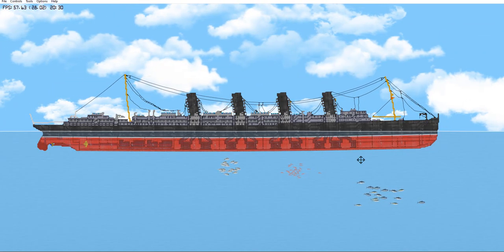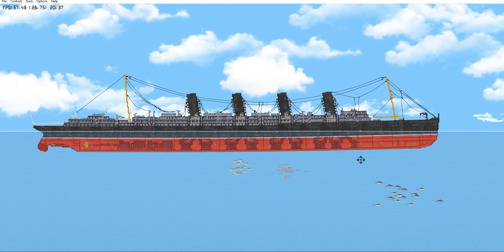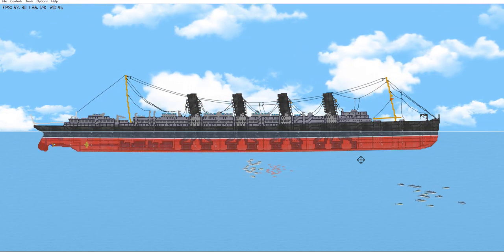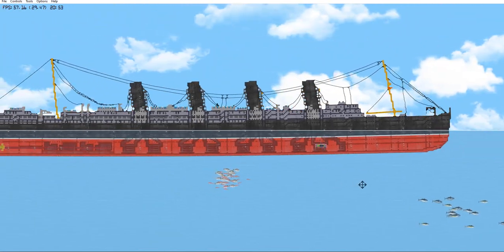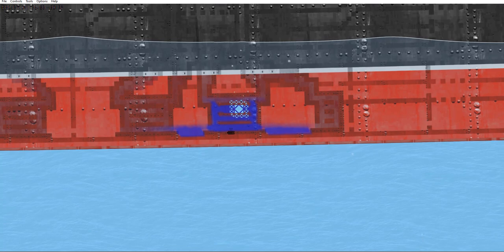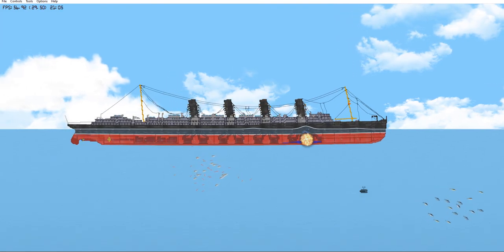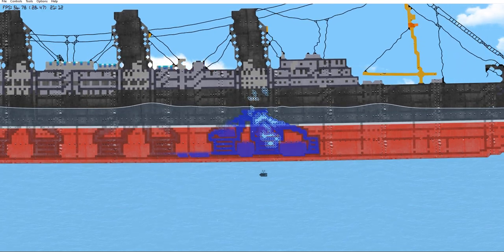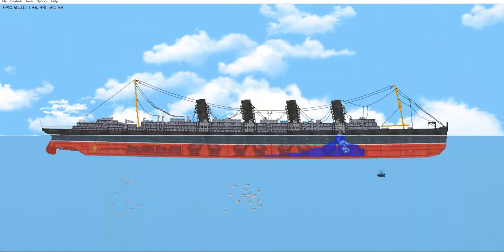The last ship we're going to be taking a look at is the RMS Lusitania, built by Timcan and another user. I'll have a link to his channel in the top right corner — he makes some really cool ships for Floating Sandbox. So we're going to go ahead and sink the Lusitania. We'll place an explosive and detonate it — and boom. That seems to have done nothing, so maybe we can open the hole just a little bit by placing three explosives. And boom — that's a little more accurate.